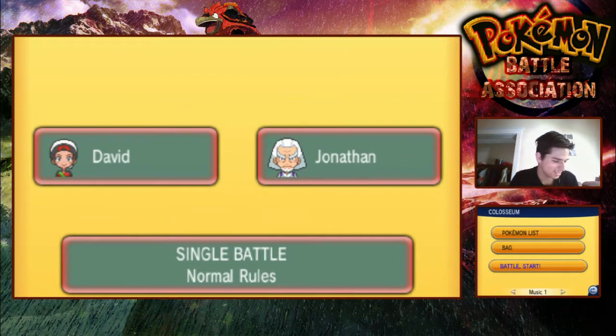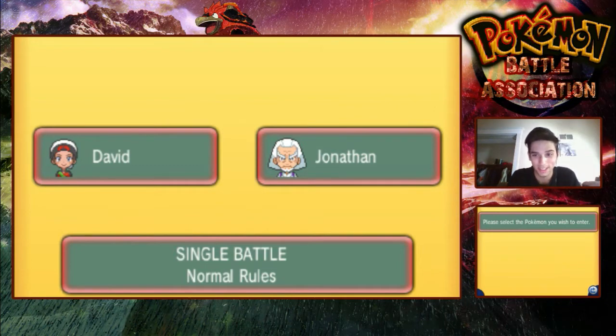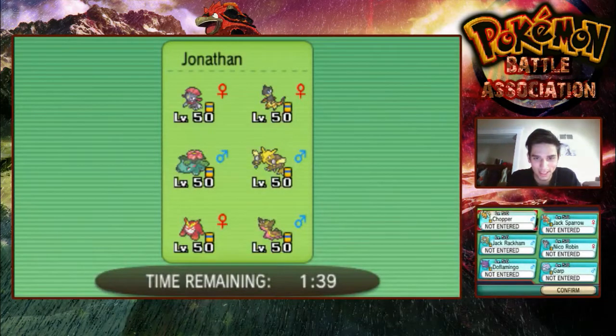Alright, JT — I hope he brought the team that I expected him to bring. I hope my items are right. What's he bringing? He's bringing the exact six that I wanted him to bring. Beautiful. Let me just write this down: Weavile, Heliolisk, Mega Venusaur, Alakazam, Gastrodon, and Darmanitan.